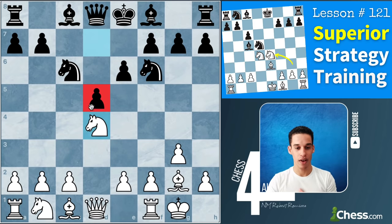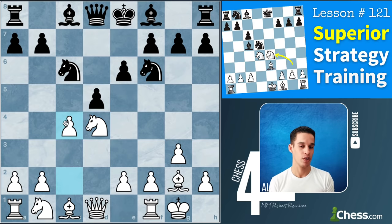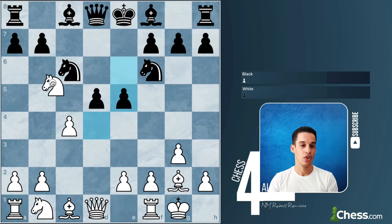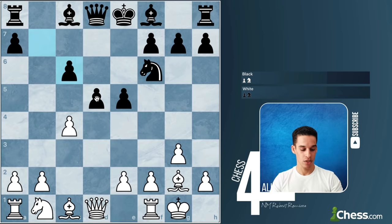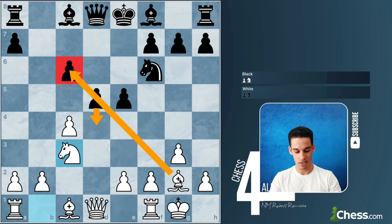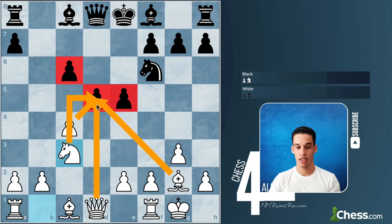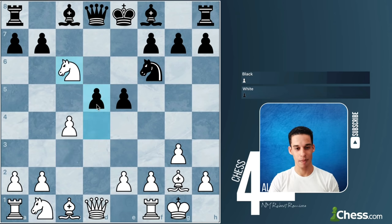After d5 we have pawn to c4. This is very familiar because I play the Grünfeld Defense and you see the same ideas here — that's why I keep telling you to review master games regardless of the openings you play. In this game they went queen b6, but if they had done e5, you could do knight takes e6, b takes e6, and start putting pressure on d5 with knight c3. D4 cannot happen because we take on c6. These are hypermodern ideas — we let the opponent have a nice center only because we want to put pressure on it with our pieces.